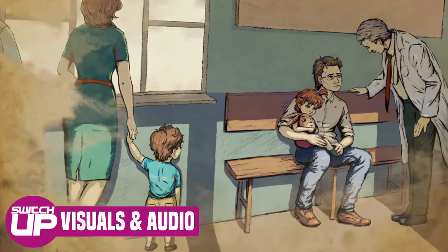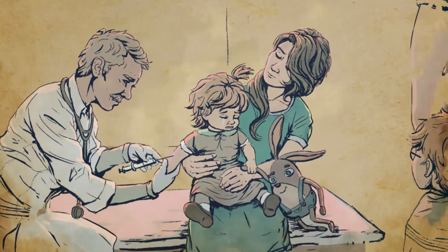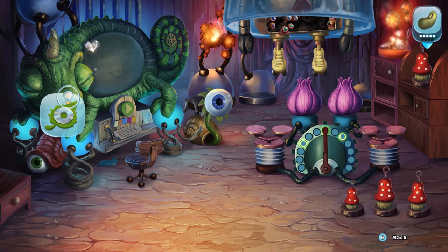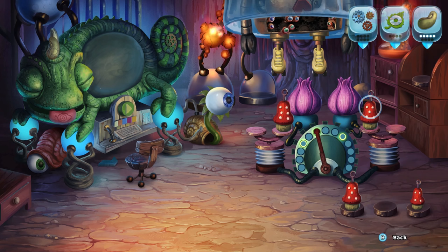The game displays two types of art. The story cut scenes are more realistic but with a hand-drawn style, while the gameplay sections are more surreal and whimsical. In both cases, the artwork is visually stunning, with great attention to detail throughout, and is easily the strongest aspect of the game.